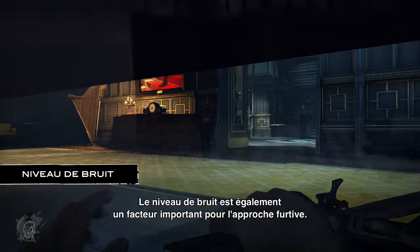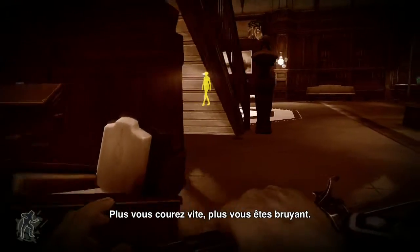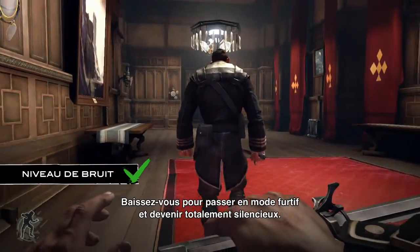Noise level is also important to stealth. The faster you run, the more noise you will create. Crouching will enter stealth mode and silence your movement entirely.